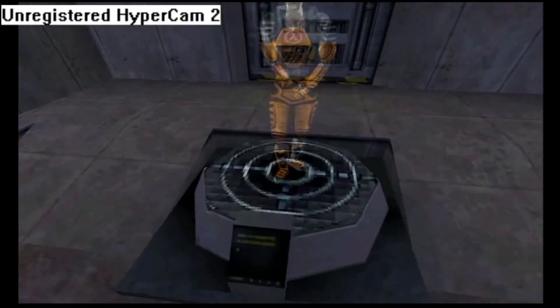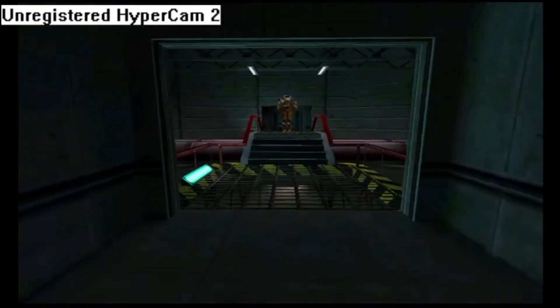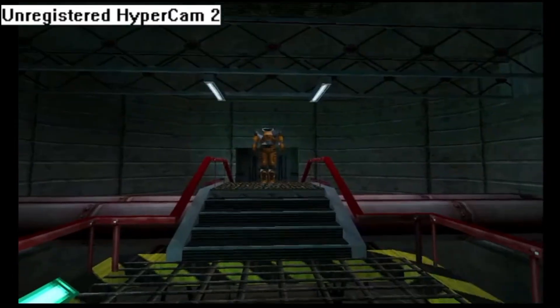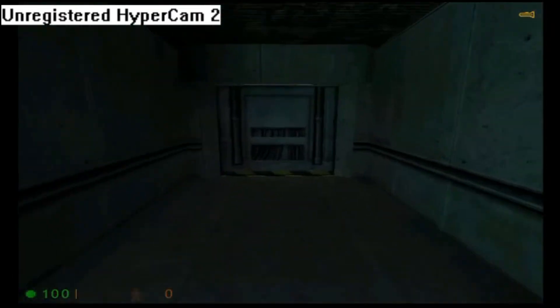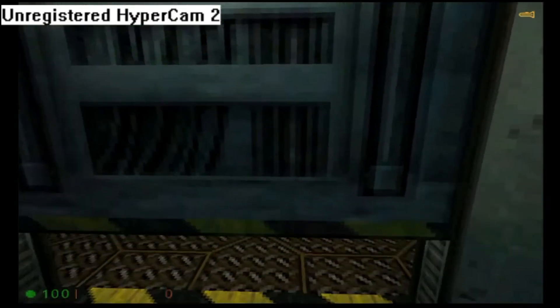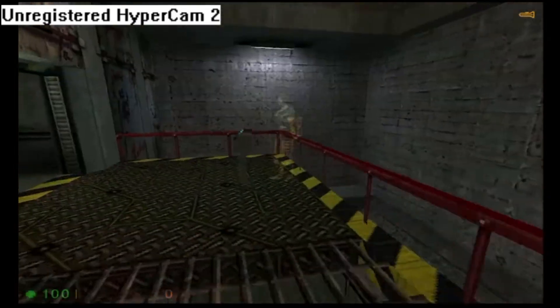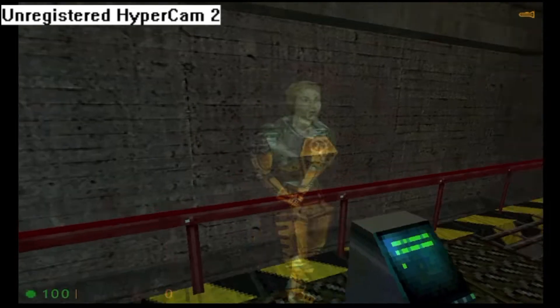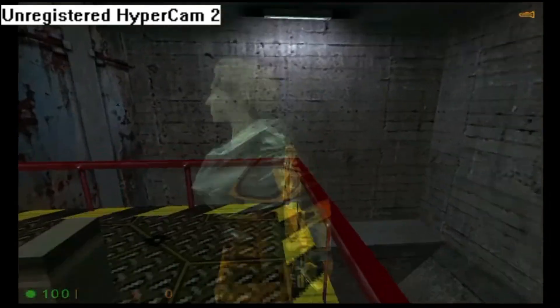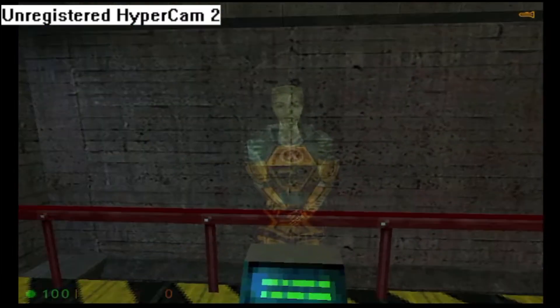Let's begin by stepping into your suit. You can see it suspended up ahead of you. If you see one of these buttons, press it. Welcome to the HEV Mark 4 Protective System for use in hazardous environment conditions. Moving around in your HEV suit can be slightly disorienting at first. Take a moment to familiarize yourself with basic movement, and soon it will fit you like a second skin. I will see you just around the corner.